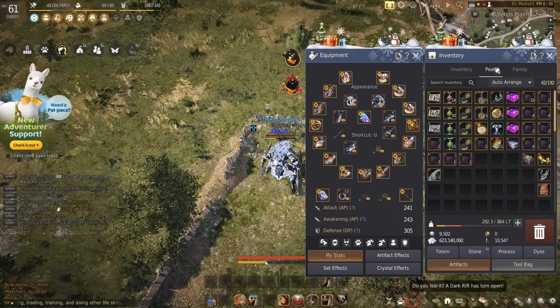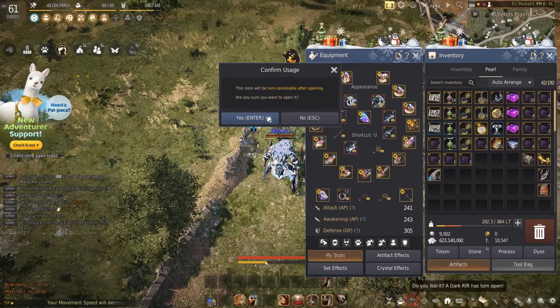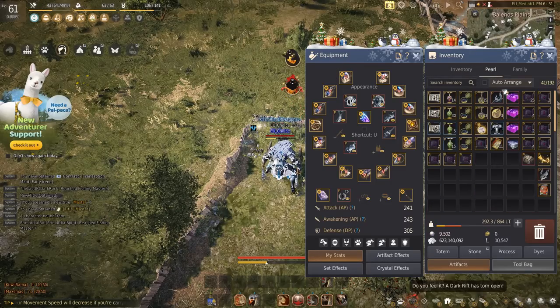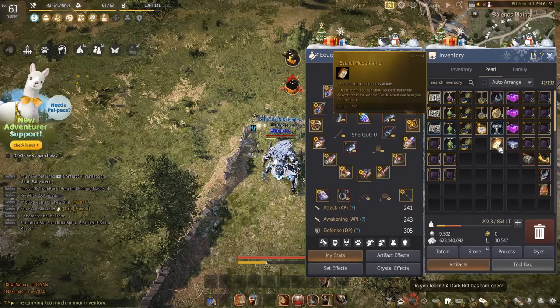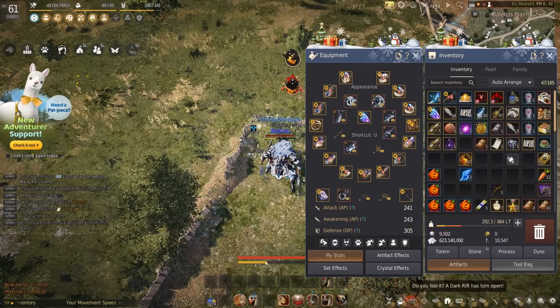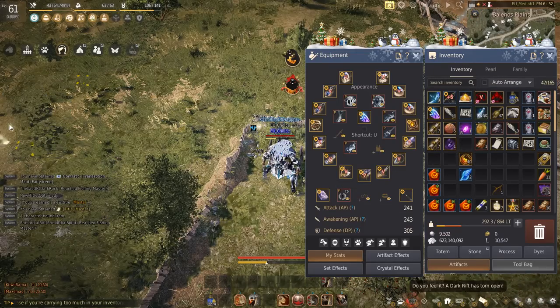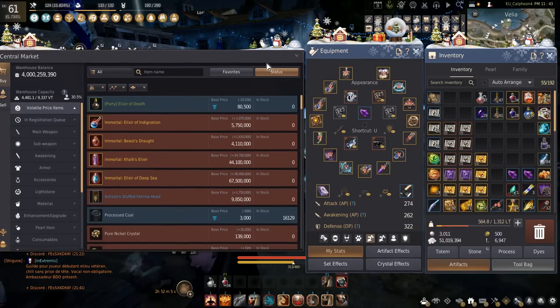What is up guys? I'm bringing you a brand new video and welcome to the week 1 summary of the 700 gear score challenge, where I try to get 700 gear score in under 110 days on the EU server. In this video, which is going to be probably the most hectic in the series, we're going to be jumping around really fast. I'm going to show you where we started, which is full Pen Tuvala, and where we are now at the end of week 1, which is at 4 billion silver and 274 AP with 322 DP.